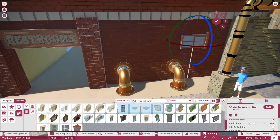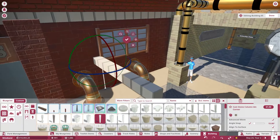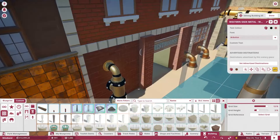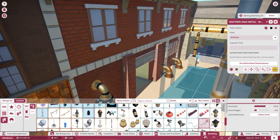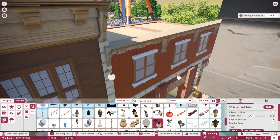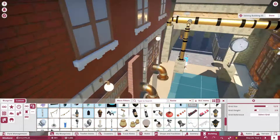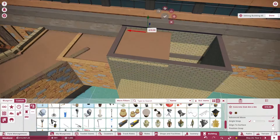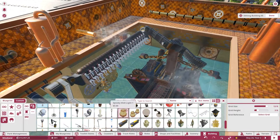We got these restrooms in. Of course, we had to theme up this wall quite a bit for it to kind of match up with everything else — we had to put a lot of good detail into it. It was just kind of a filler spot with the restrooms, but we want to make sure you can't see the outside of this section.